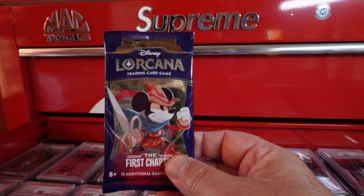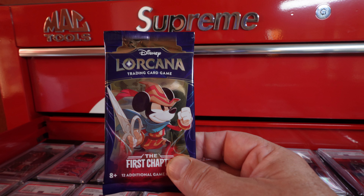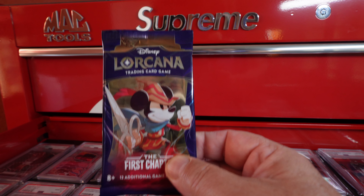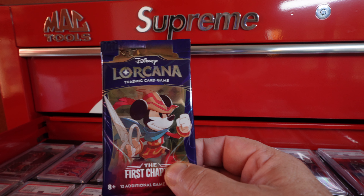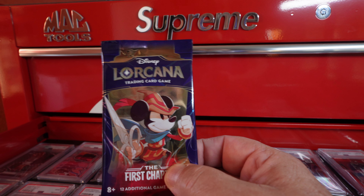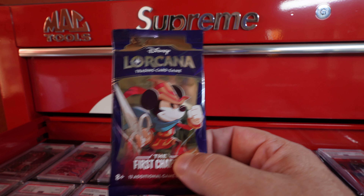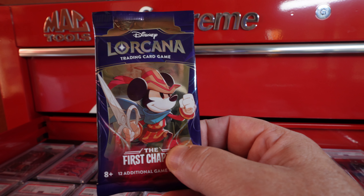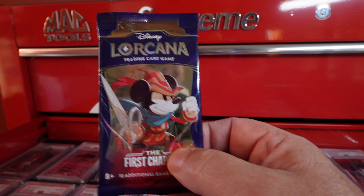Today on Supreme Riffs, the long-awaited Disney Lorcana — this is their trading card game. These are the gift sets: two boxes, eight packs, many more to come. I won't bore you with opening the boxes, I've already done that. We've got our eight packs here, ripping on the greatest ripping station of all, the Supreme Mac Tools RIP station.